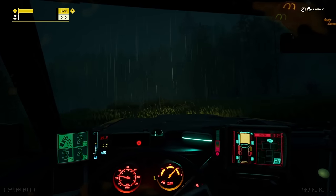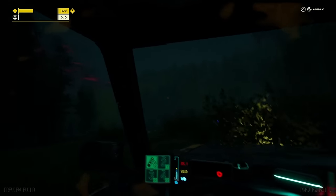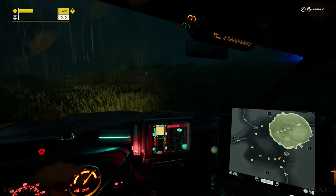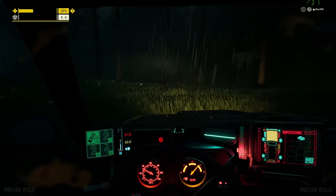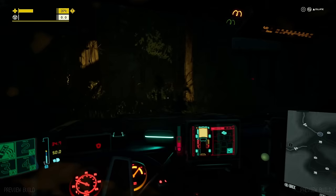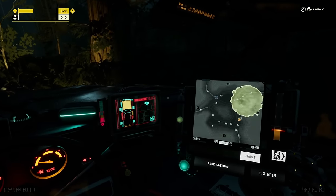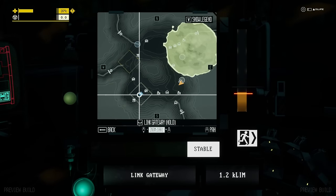We're going to head close to the storm and then pull a 180 to get away from it. You can see it up in the sky — it's honestly creepy looking, but so cool. I love the atmosphere. We're going to be right on the outskirts of it here. Almost to our spot. I guess it's going to be at the base of this hill. Extremely close to the storm. All right, let's turn it around.